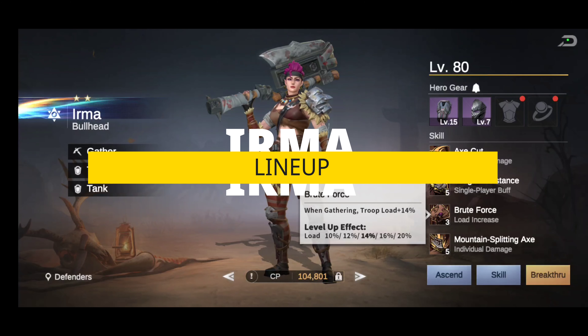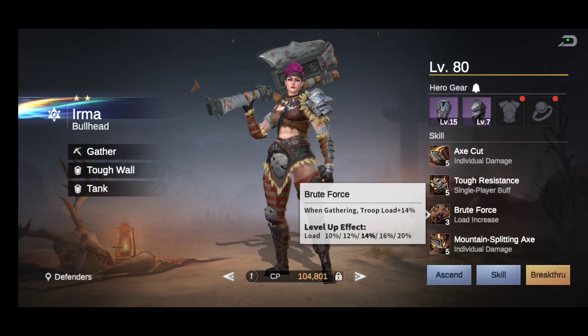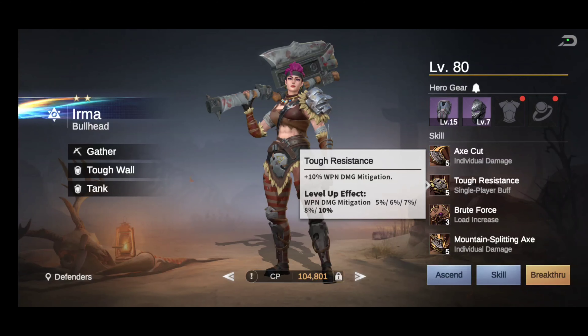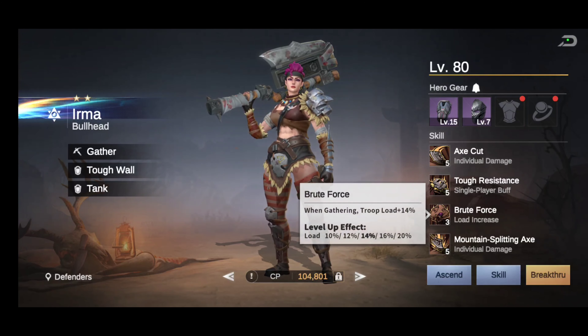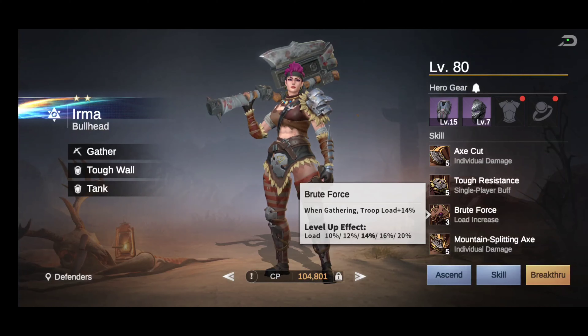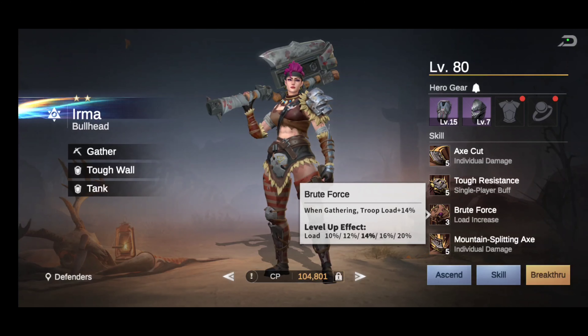She can go in any lineup to supplement what you have — you may not have Harman, who is a bit harder to get. I usually get Irma first since she's pretty easy to get. As a main tank, she's not super tanky — she does more damage than mitigation. Mitigation is okay, but honestly they should probably replace the gathering skill with something else or add a fifth skill. She is a good character overall, I don't want to talk her down.